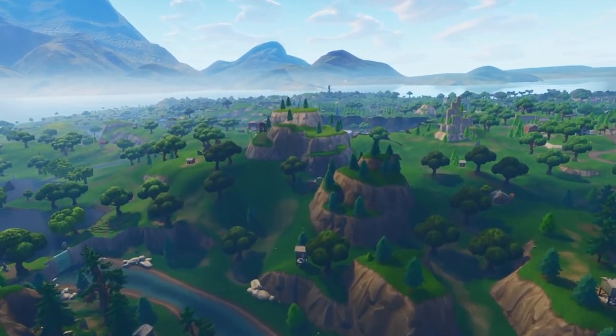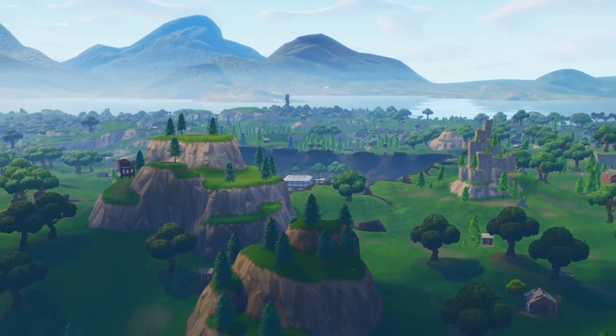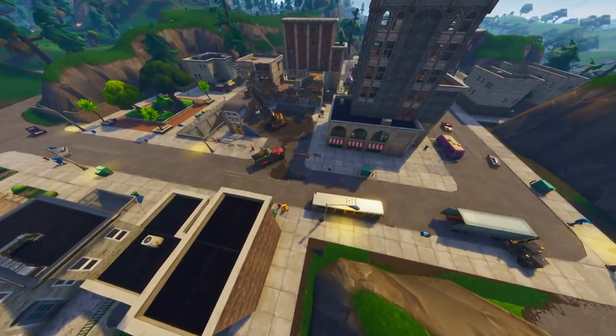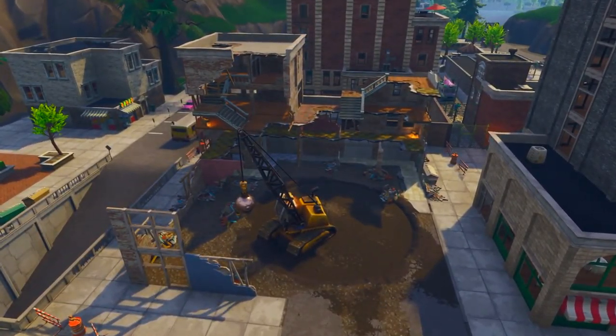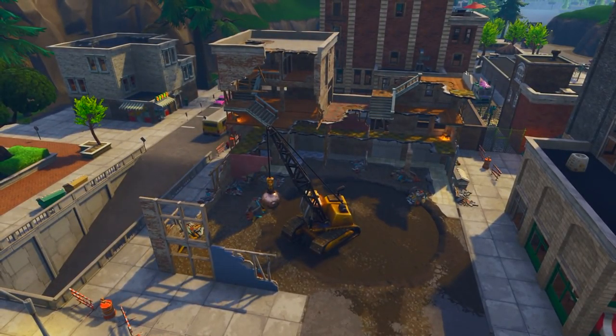You can actually see it from here — there's trees growing inside of Dusty Divot, and that was some of the updates that have been happening. But Tilted Towers got hit at the start of Season 4 with the meteor, and we've been seeing some changes. Basically, the construction of Tilted Towers is starting to happen. Tilted Towers is basically almost destroyed — this building right here got destroyed.